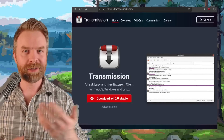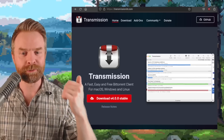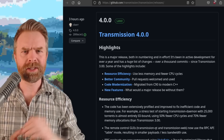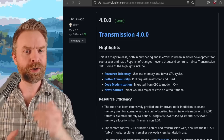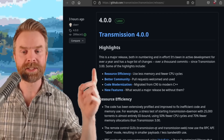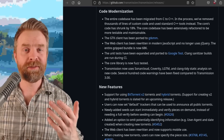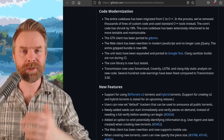And speaking about free and open source, last up we're talking about Transmission — a fast, easy, and free BitTorrent client. Transmission version 4.0.0 just released, and in my opinion it's a pretty big release. There are a bunch of bug fixes, improvements, and brand new features. They migrated the code from C to C++, making it more efficient — it uses less memory and fewer CPU cycles. It's also compatible with BitTorrent version 2 and hybrid torrents. I'll drop a link in the description below.